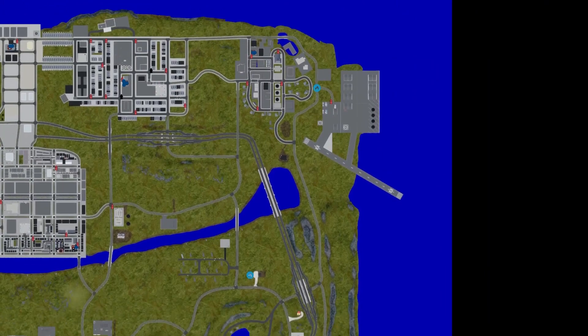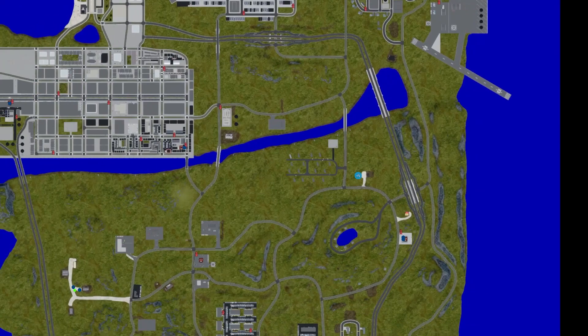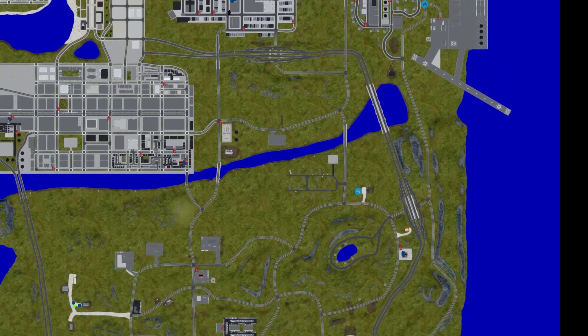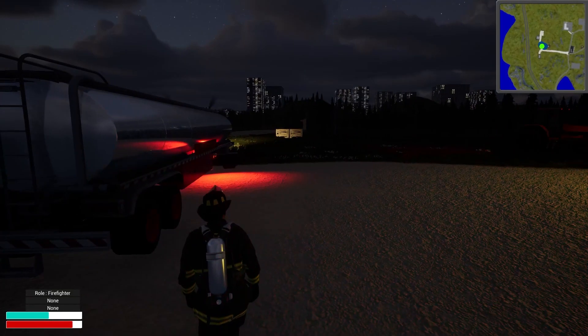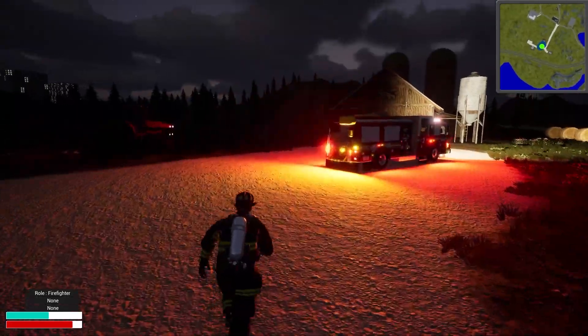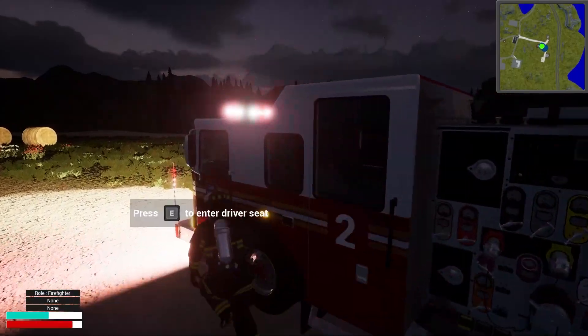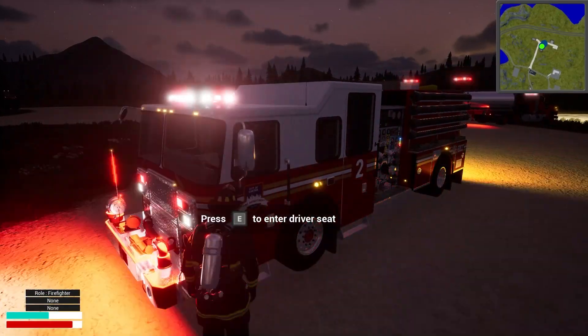We've got multiple fires — there's one way up there and another one closer to us, just north of that lake. I don't want to go all the way up to the far one. Let's pull back down and jump in the engine heading that way, and bring the tanker. Though I'm wondering — is there a hydrant up there somewhere? There's not, man. This is definitely the boonies out here.